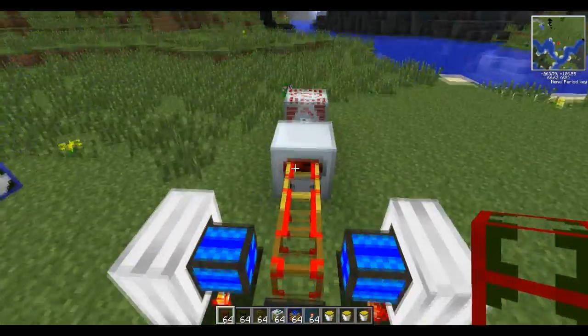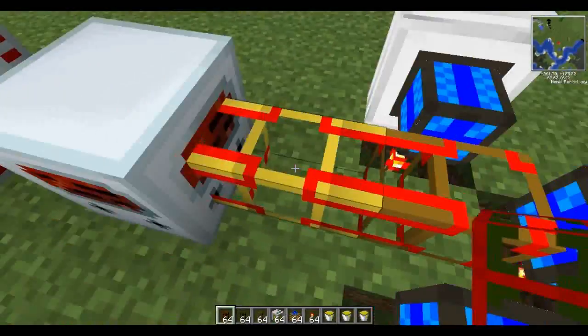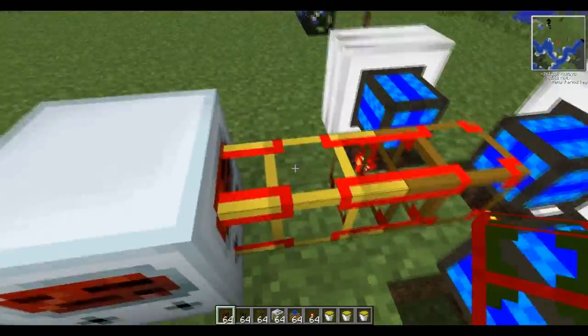Because these combustion engines will take out your MFSU, your HV power transformer, and everything. Now, the other way you can do this is there is actually a teleport pipe that can go here.